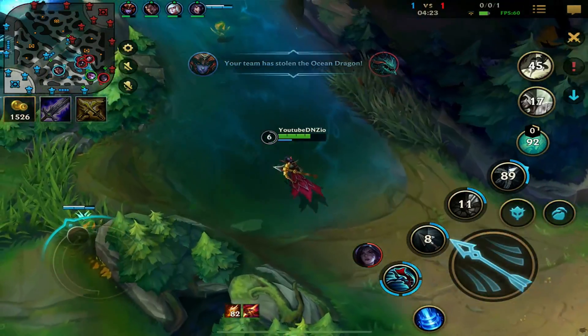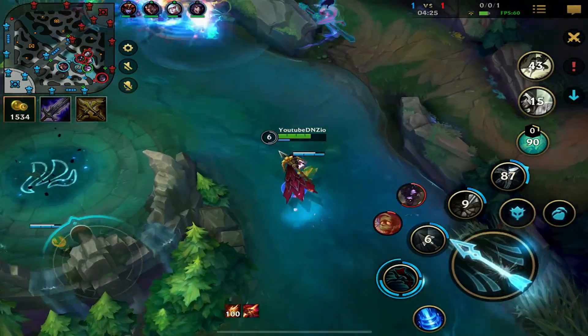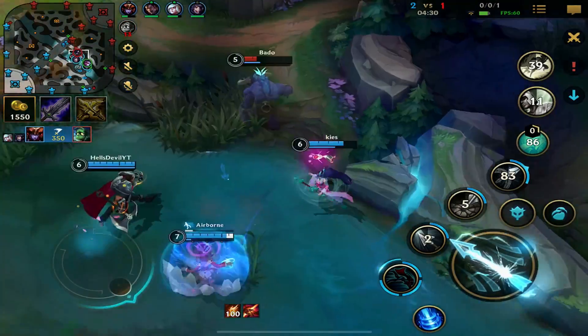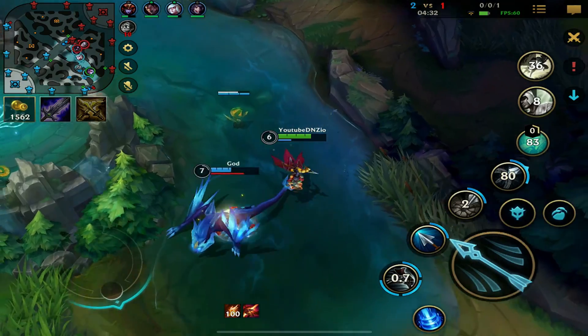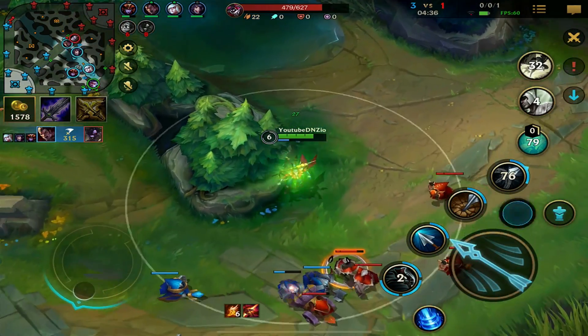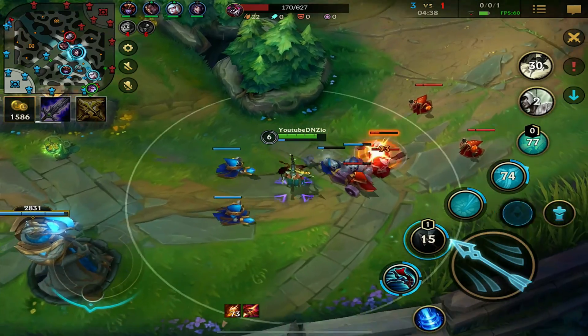Shyvana stole the kill. We're going to rotate up — can't get a kill there, but they should get the second kill on Alistar. Yeah, nice job. I was able to take Kaisa out of the fight, so that was pretty good.